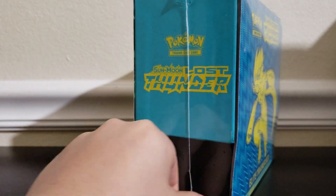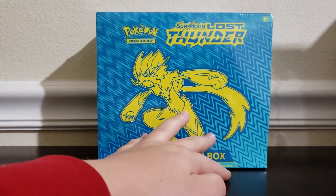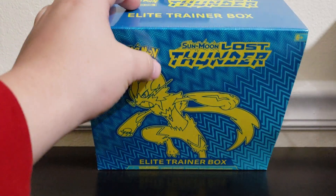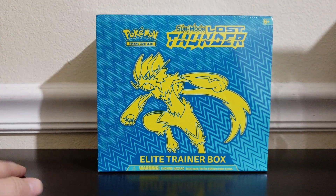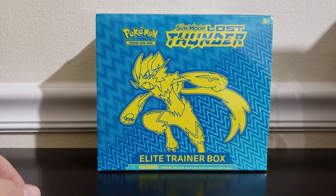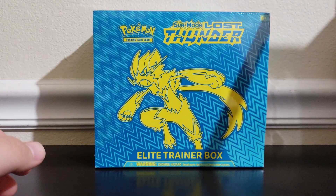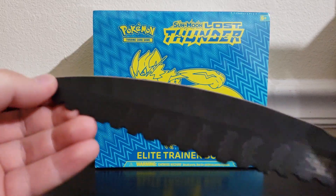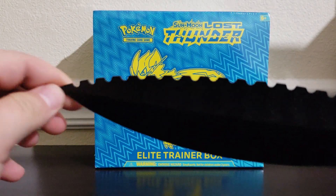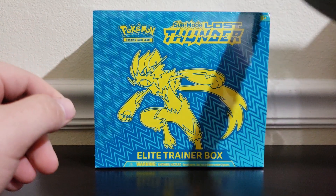A couple quick announcements before we get started. Number one, I just got engaged to my wonderful girlfriend Brianna right around New Year's — I'll have a video on that coming out soon. Number two, I am also now part of the Support-A-Creator program for Fortnite, so if you play Fortnite be sure to use code 'Legendarelee' in the item shop if you want to support me.